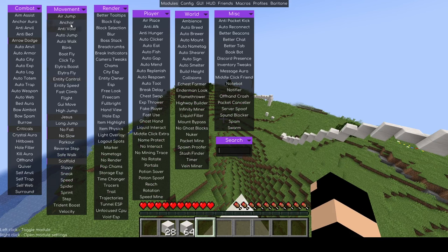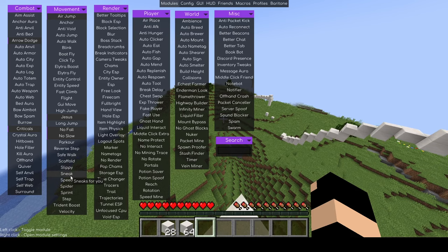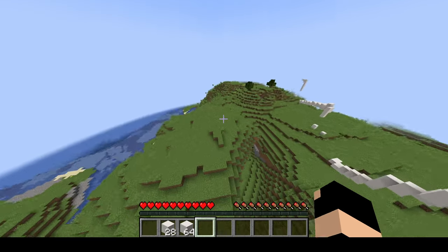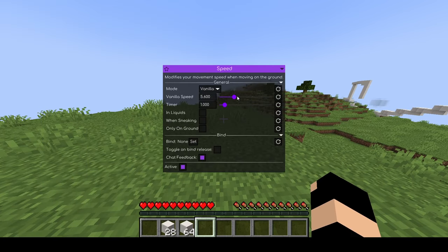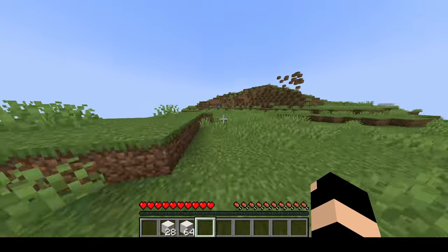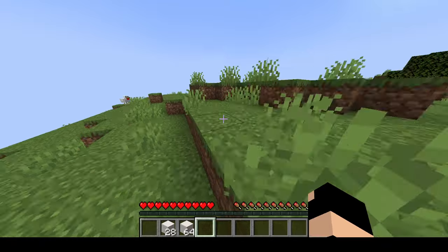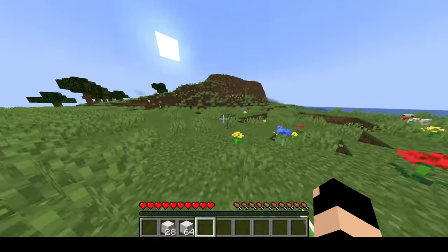There's also a scaffolds hack which is just going to use up all the blocks in your hotbar to build a scaffold. Slippy changes the friction level of blocks — I'm not exactly sure what that one does. Sneak is just a toggle for sneak — you can already do that in vanilla. Speed modifies movement speed when you're moving on the ground. If we open up the tab here, I believe we can turn this all the way up to 20, and it's like I've got speed 5 — very fast. Another one you can get caught for, so don't use it on a server that doesn't allow hacks.